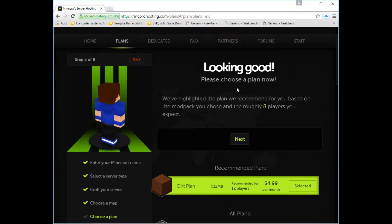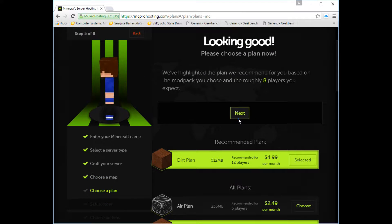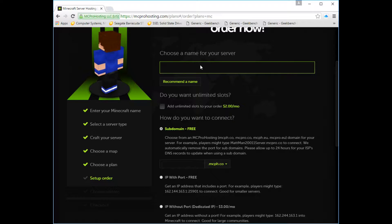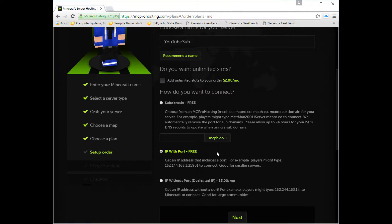Looks good! As you can see, it's only eight steps to do this, which is great. It doesn't have what I wanted, but you can put a custom name in. We're gonna paste that in. You can also do Recommended, or you can have unlimited slots if you want, but we don't need that. We're gonna do IP with port — that's just an example of what it will look like. So in your server IP address, you're gonna put that in. Hit Next.